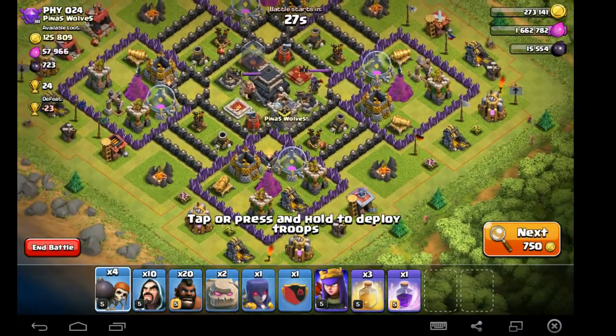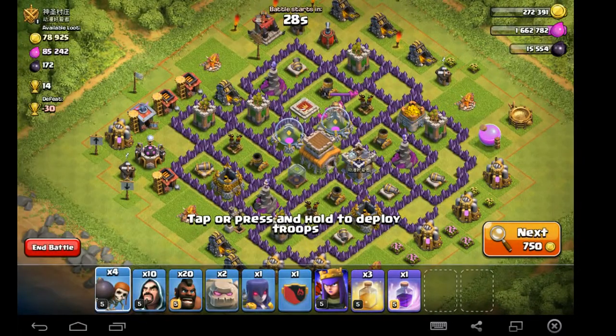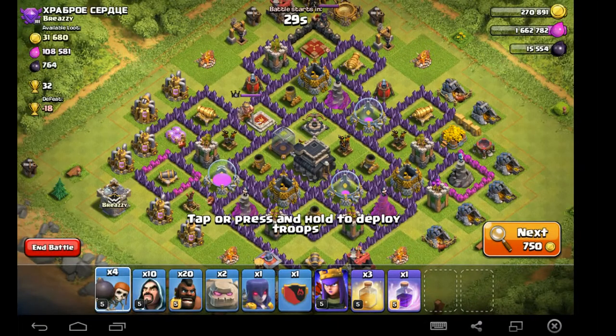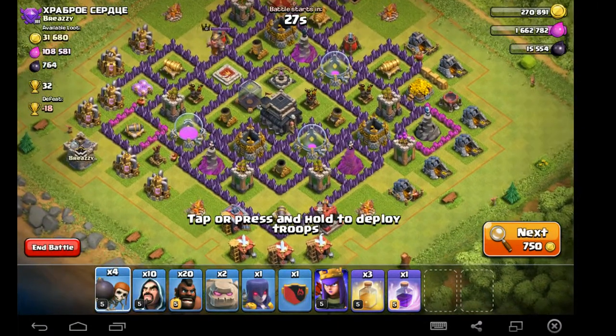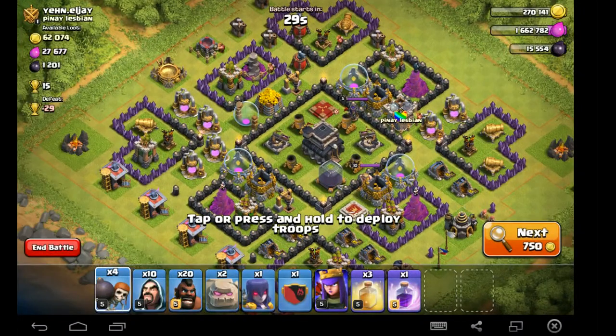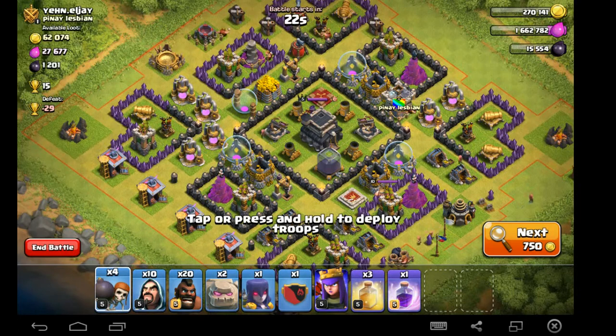Let's go through here and try to track down a decent Town Hall 9 with at least a little bit of dark, because this is costing us a rather significant amount of dark — in the vicinity of 2000 dark. So this is definitely a war attack strategy. You don't want to spend a whole lot of time wasting dark elixir using this strategy, but it is important to have a lot of time to survey a base. I only have 30 seconds, which complicates things a little bit.